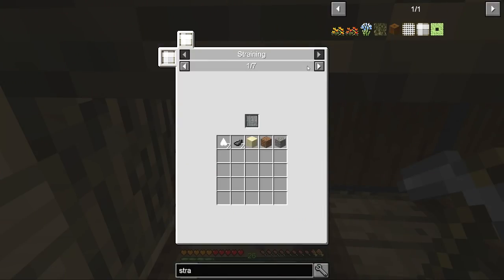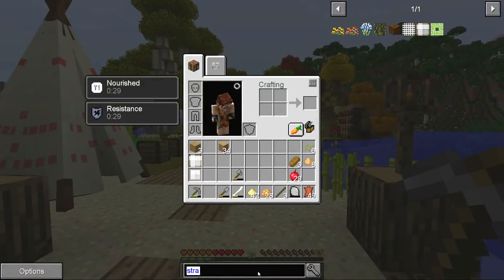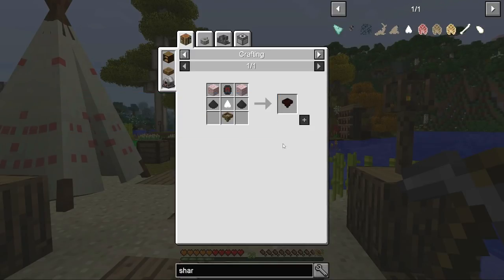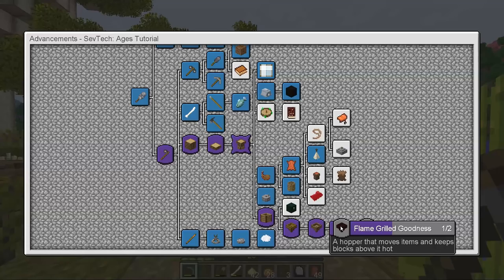I think we can see the recipes over here. This strainer is unfamiliar. It looks like we have to unlock some strainers in the next age. This one gives us wood, this one gives us shark teeth, ink sacs, sand, dirt and gravel, and this one gives us stone — that's really good. So this strainer will be able to get us some shark teeth. What can we make out of them? This makes the 'flame grilled whopper' — place under clay kiln or stone grill, works as a fire source for basic automation. So instead of having fire under our kilns, we can just have this hot hopper. And I believe this is actually one of the achievements we need to do!